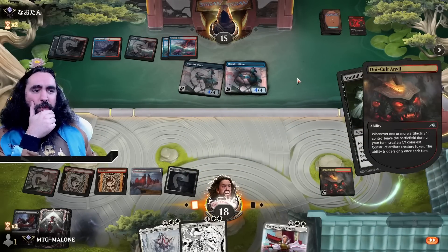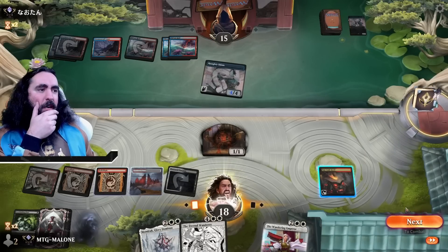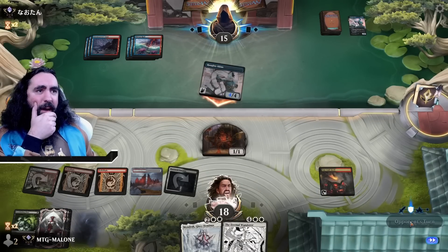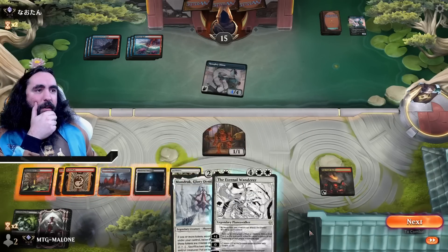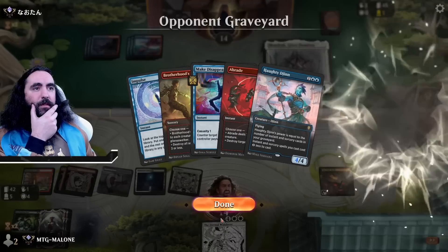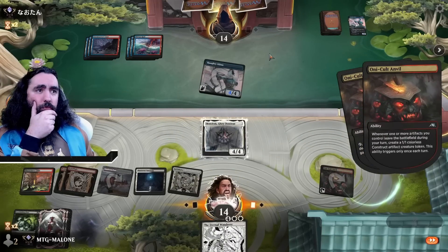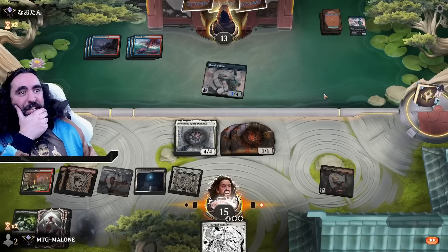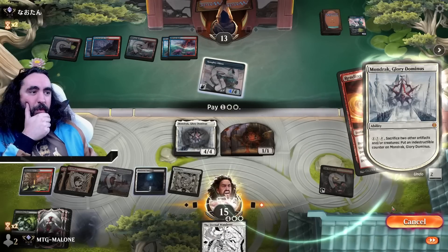Losing the Haughty Djinn here is not even the worst — losing the Wandering Emperor is not even the worst. So how much more power do they have? Nothing — I like that. We can bring down the Mondrak next turn, which is very darn good. Oh my lord, is it another Haughty Djinn? Terrifying. First things first — we are attacking in. Let us see what their counterspell is. Nothing. Fading Hope — bring down the Fading Hope, I can make this Mondrak indestructible now.